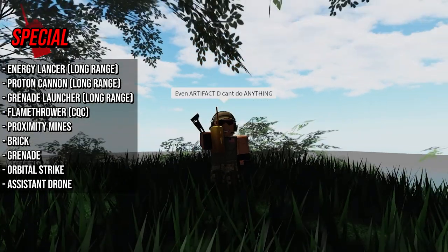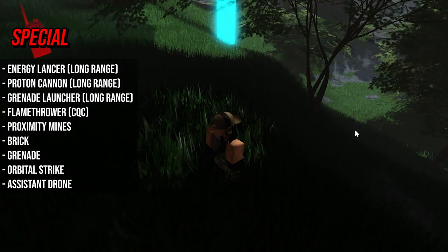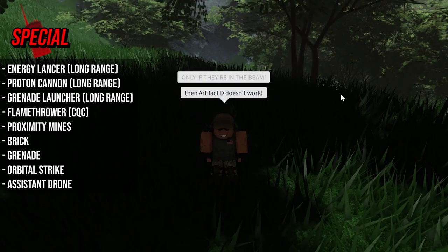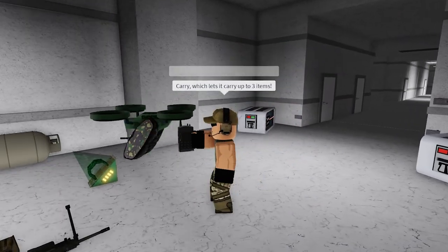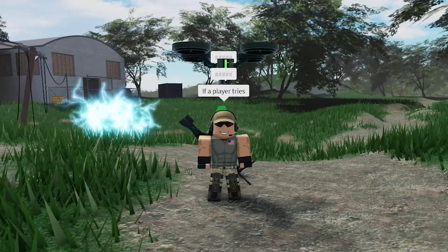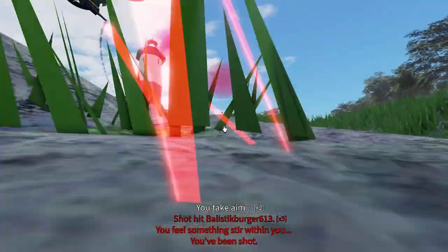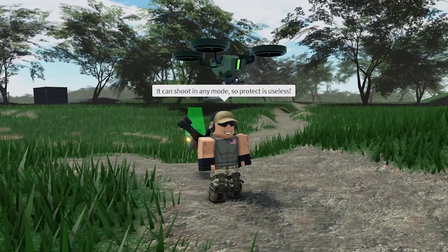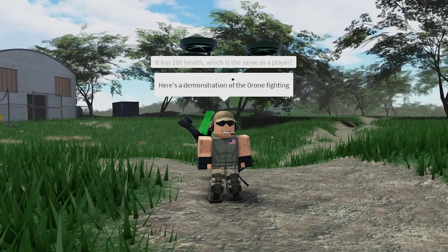Finally, the orbital strike — even an artifact can't do anything against it, but only if enemies are in the beam. It doesn't work if they slip out. And then there's the drone. It has three modes: protect, which keeps it above your head; carry, which lets it carry up to three items; and survey, which makes it scan the area for all players. When the drone spots players or mercs it turns red. If a player attacks you and shoots the drone, it will shoot back. It holds eight bullets that do 25 damage each and can shoot in any mode. In survey mode it can shoot enemies from a higher vantage point. The drone can also be shot down — it has 100 health, the same as a player.